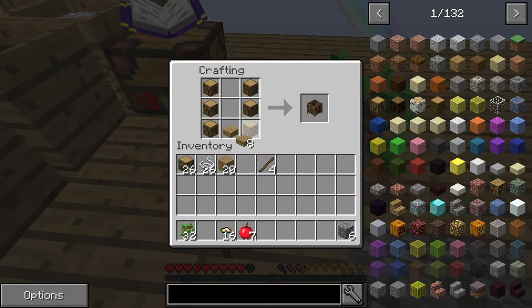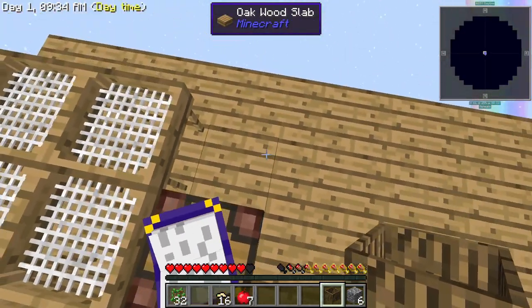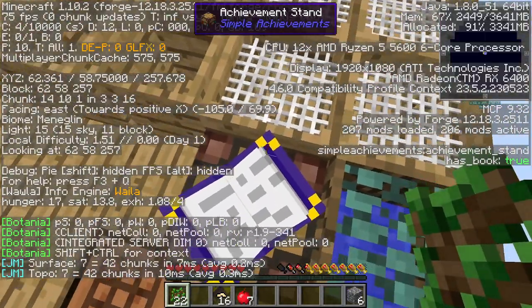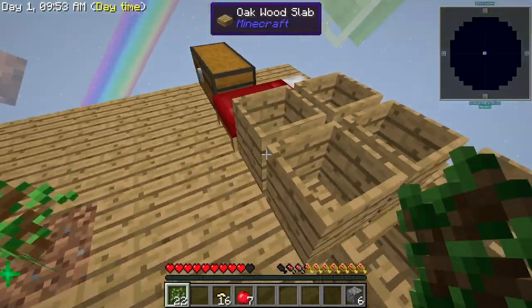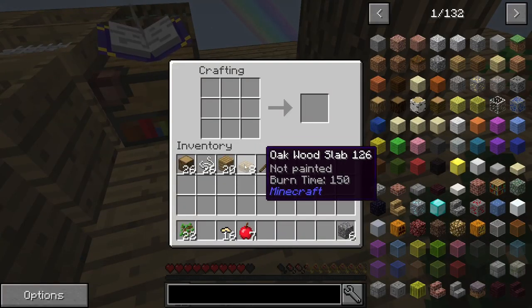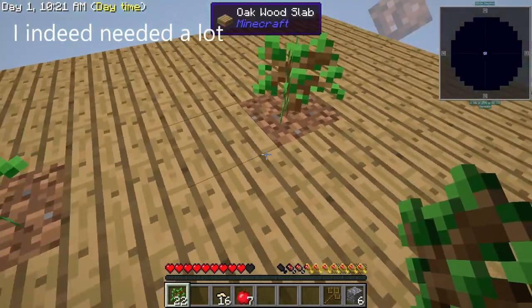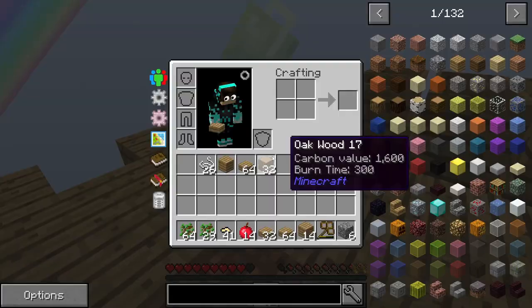I'm gonna get one oak crucible and place it over in this corner. Whatever this biome is that I'm in must do that. But now this is going to give me water. More sticks — six, sixteen. Now I gotta keep going at getting my cobblestone, because I'm going to need a lot. I don't need more trees. Bunch of slabs — maybe too much slabs.